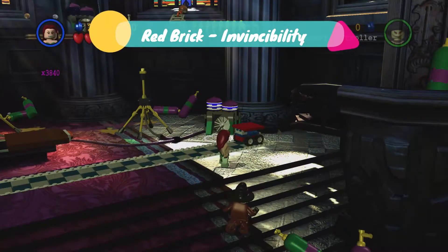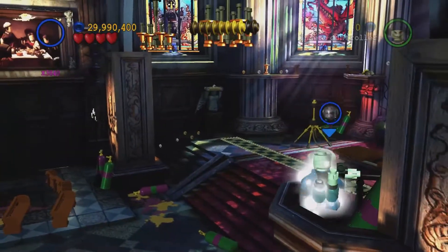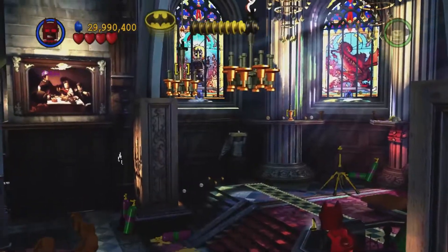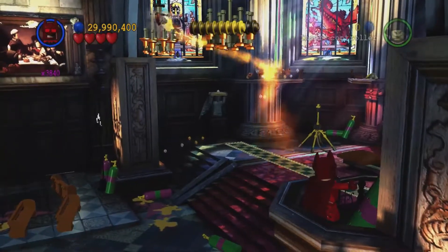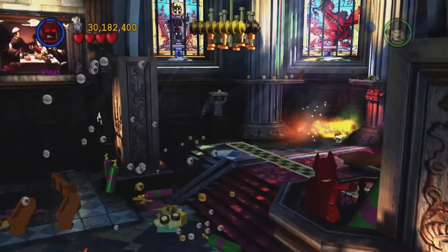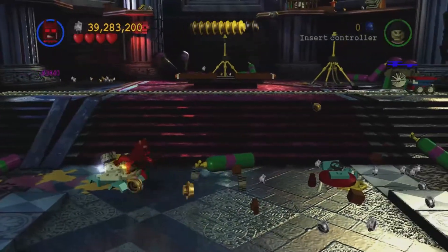For the red brick we're going to see the spiral staircase and jump up here. We now need to get Robin or Batman to use their batarang on the two chandeliers. Once they're destroyed we're going to jump down and we've got some stuff to build.